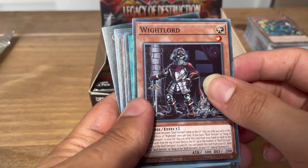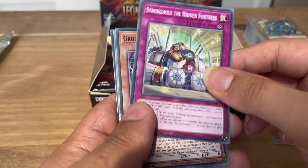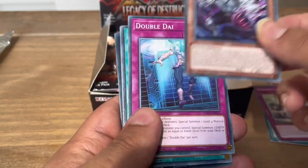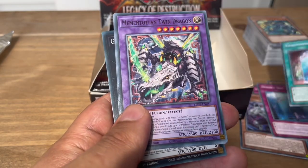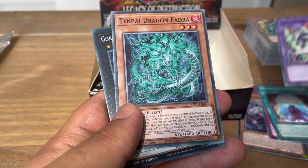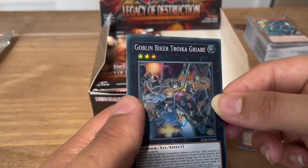Last pack on the right side: White Lord, Sinful Spoils Struggle, Stronghold the Hidden Fortress, Gruesome Grave Squirma, Double Die, Valmonica Inverter, Mementotland Twin Dragon, Tenpai Dragon Phadra. And Goblin Biker Troika Griarfar for super. Alright, first pack on the left side — let's go!